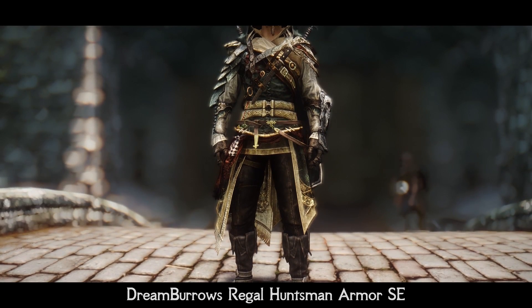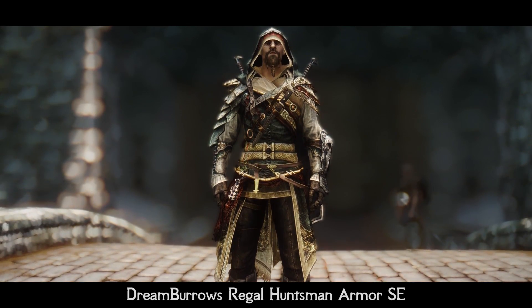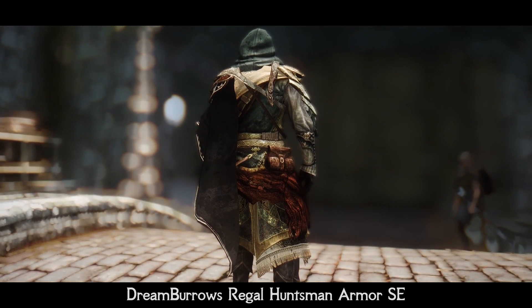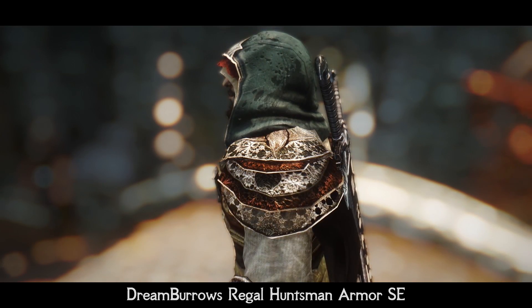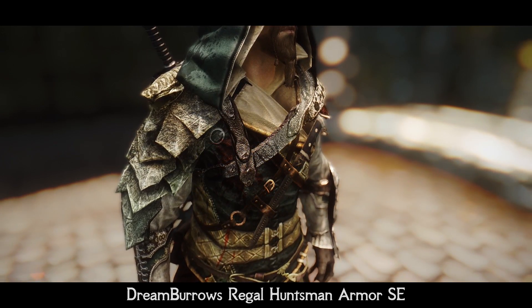This is a port of the well-known Assassin's Creed-inspired armor that is male, female, and beast-race compatible — the Dream Burrows Regal Huntsman armor for Special Edition. It contains a lot of additional set parts that you can craft at any forge. When worn all together, this set looks simply glorious, and honestly it is one of the best armors I've ever seen for assassin-like characters.